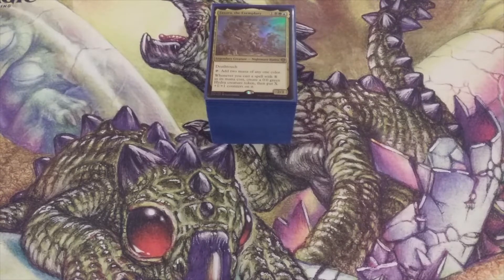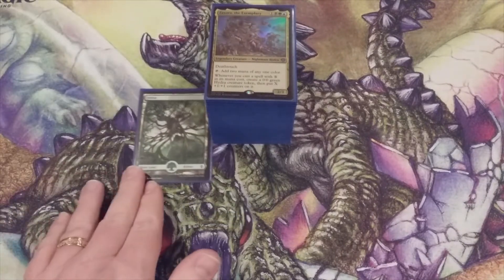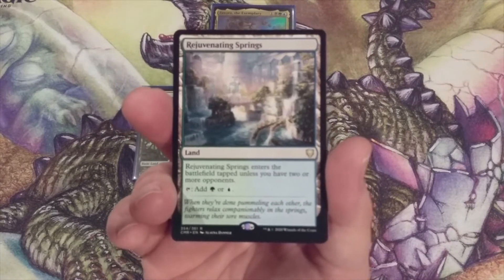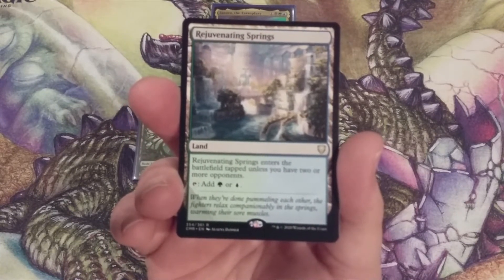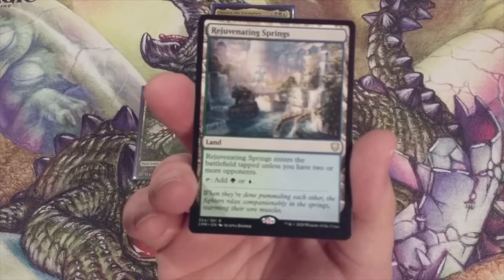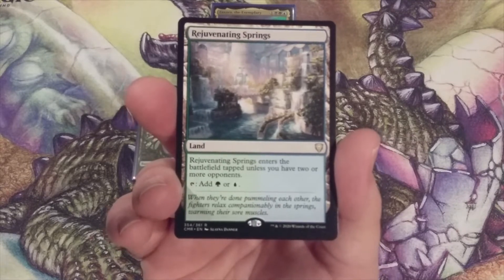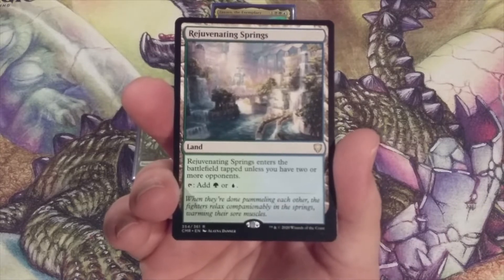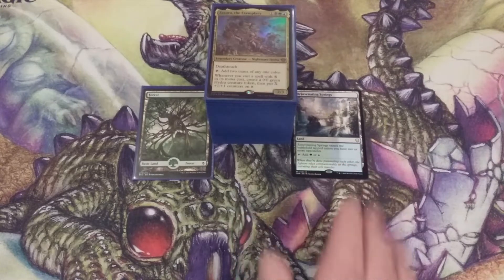Let's start with five lands coming out and five lands going in. We're going to take one basic Forest out, to be replaced by a Rejuvenating Springs. This is our Simic fan land that's going to come into play untapped as long as we have two or more opponents present at the EDH table. This should be better in most instances than carrying a regular basic Forest.